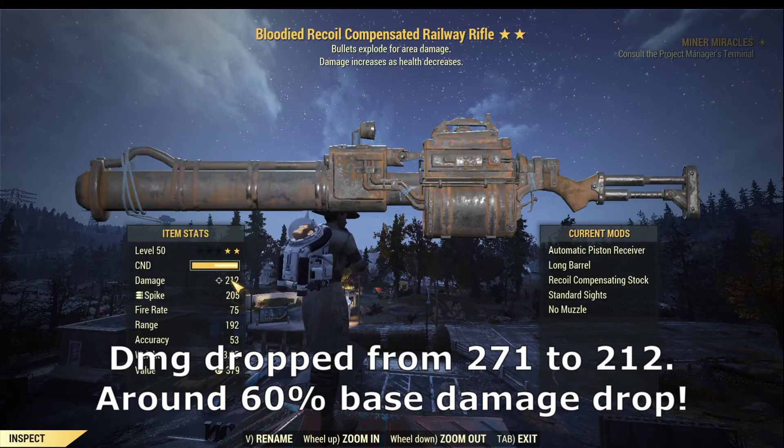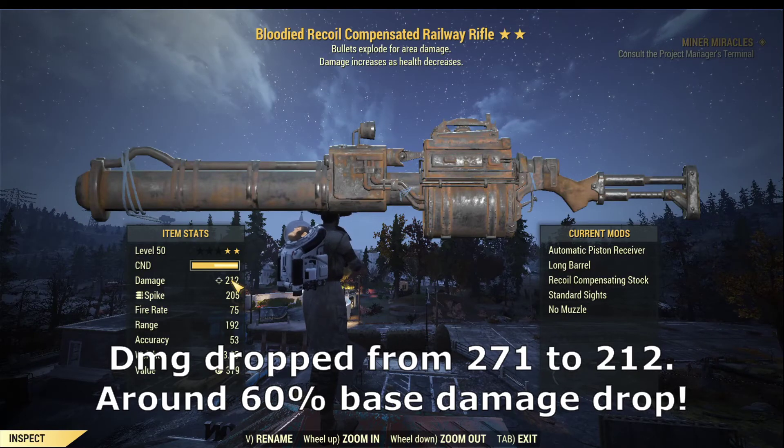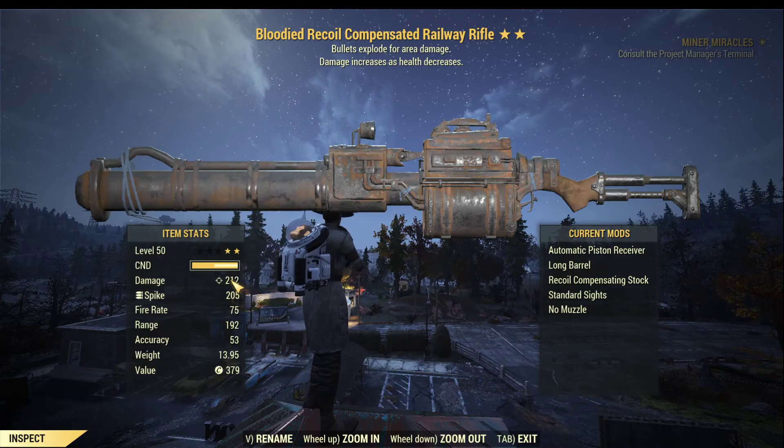It's not that significant at this moment because, as I mentioned, the blooded build has been nerfed after the Wastelander patch — all the damage boosts only apply to the base damage. With the level 50 railway rifle, the base damage is 95. By increasing my health, I already got almost a 50% base damage drop. That's how the blooded build boosts its damage.